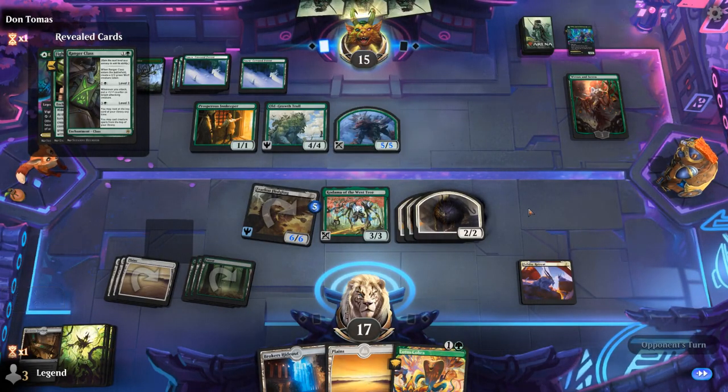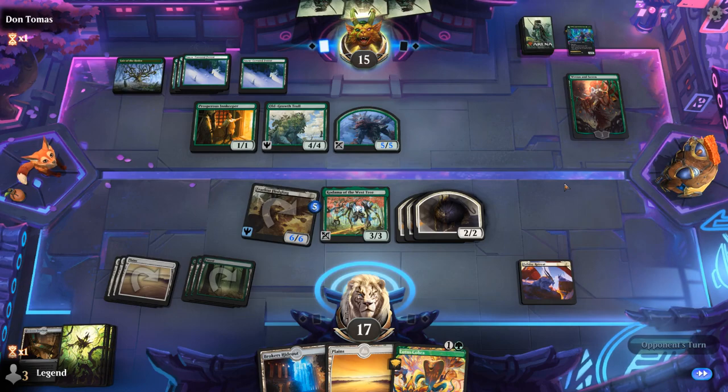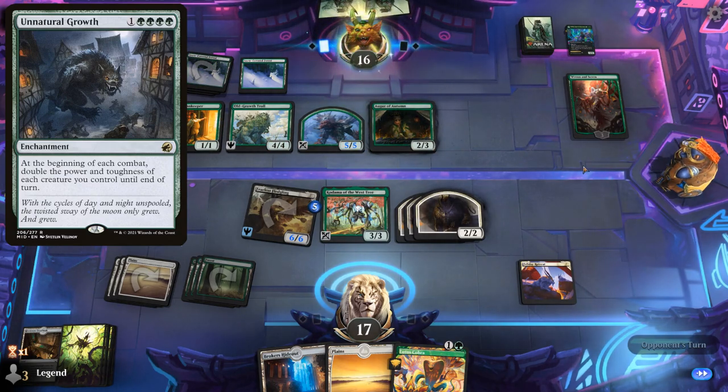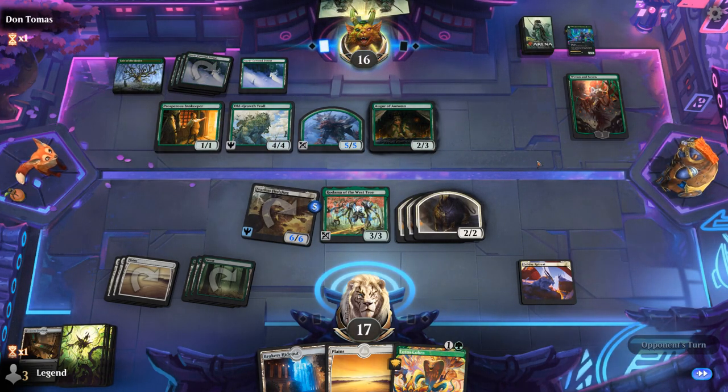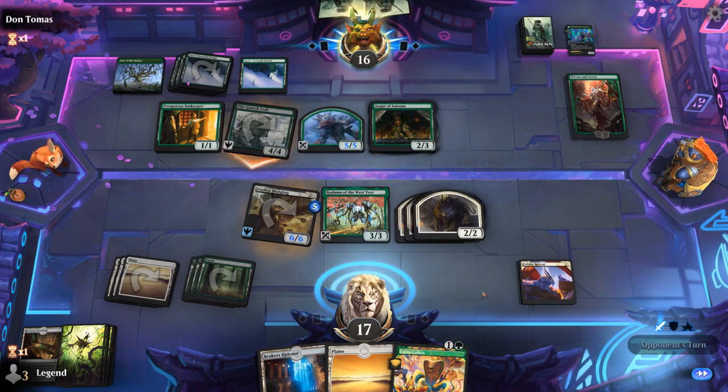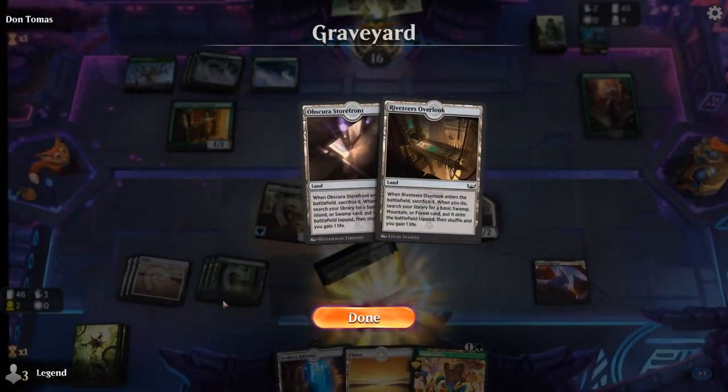The opponent is a Fight Rigging deck — that could be scary. Even if they have a Fight Rigging they would be one short of getting to seven power. Maybe something like an enchantment doubling power and toughness could do some damage — just an Auger of Autumn. If they have a Blizzard Brawl they could still take out Fledgling with the treefolk, but now that we have a Felidar Retreat going I'm liking my chances. We can put a bunch of +1 counters on our team which will also enable Kodama to find more lands and enable more landfall. I'll happily take four.